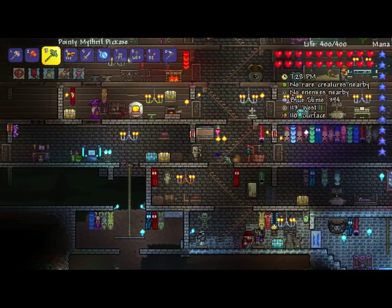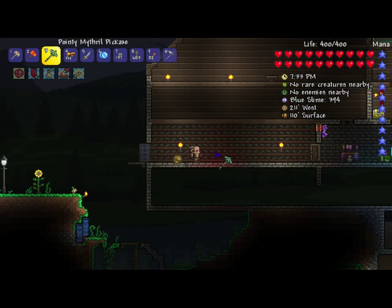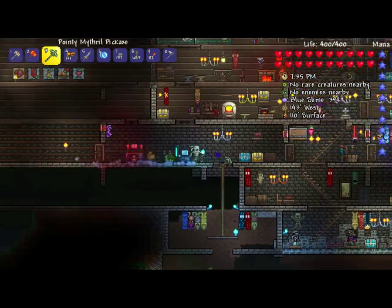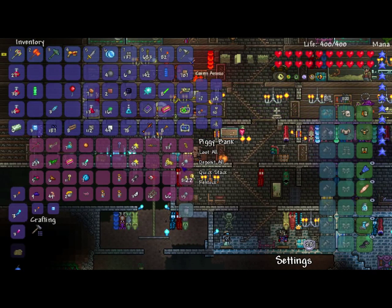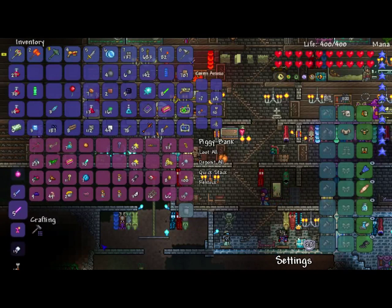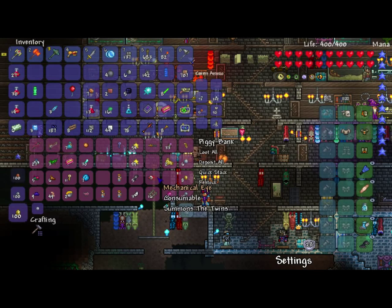Anyways, any boss fights that pop up until I'm ready, I'm just gonna let the bosses kill me. That way I don't really fight them and I don't learn what works against them. No platinum coin. That way I don't learn what works against them before I'm ready. As you can see, I already have a mechanical eye to summon the Twins — I'm not ready, I am completely and totally not ready to fight them.